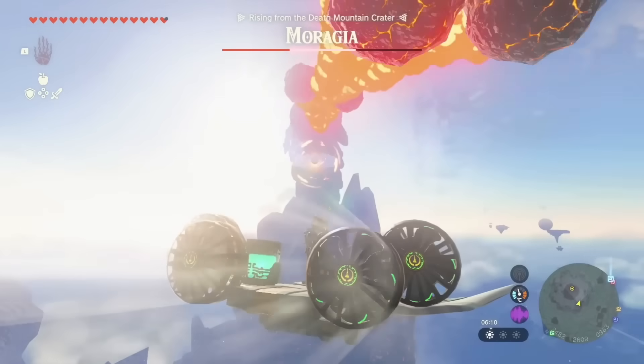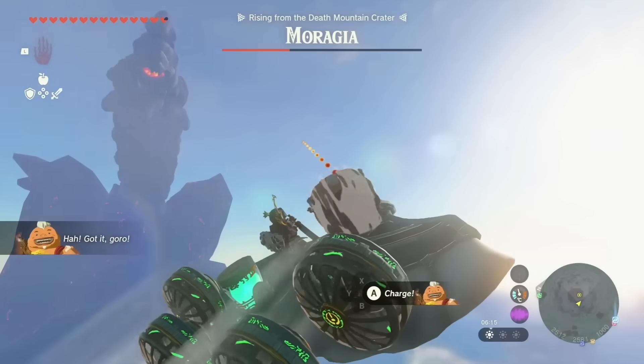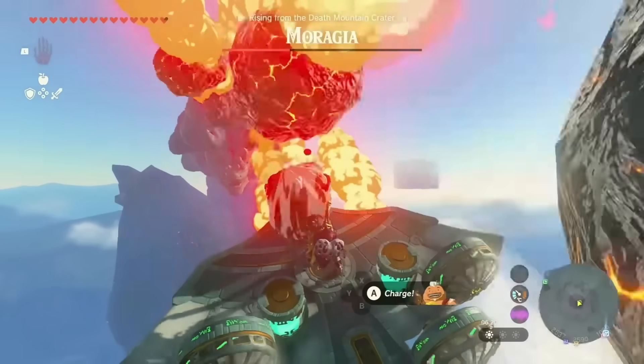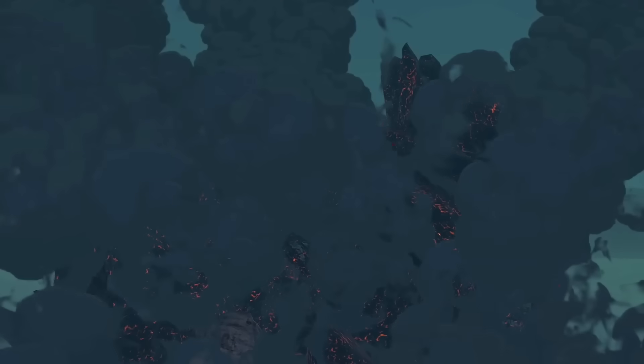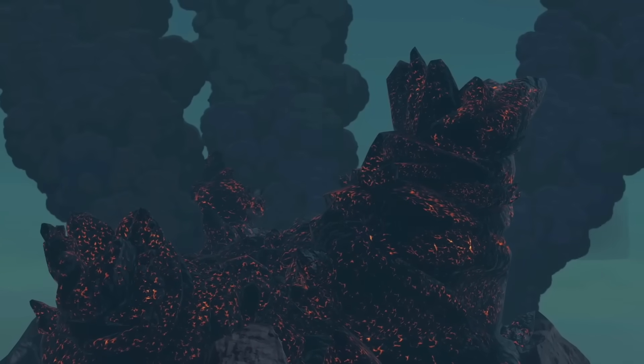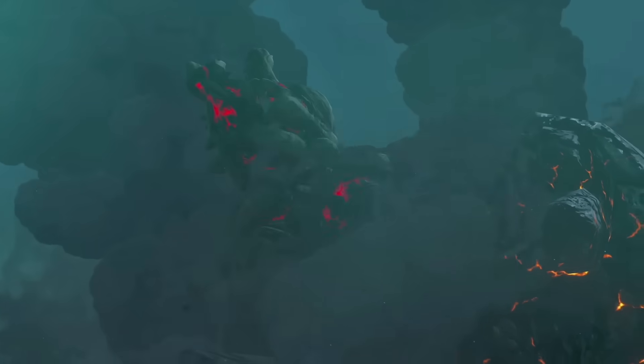Moragia is probably the most forgettable main boss, which makes sense since it's just there to show you how to use Unipo's ability and doesn't really do anything. There's no challenge to this boss, and the soundtrack is okay. The design isn't bad, but isn't good either. It's really just there, and there isn't much to say.